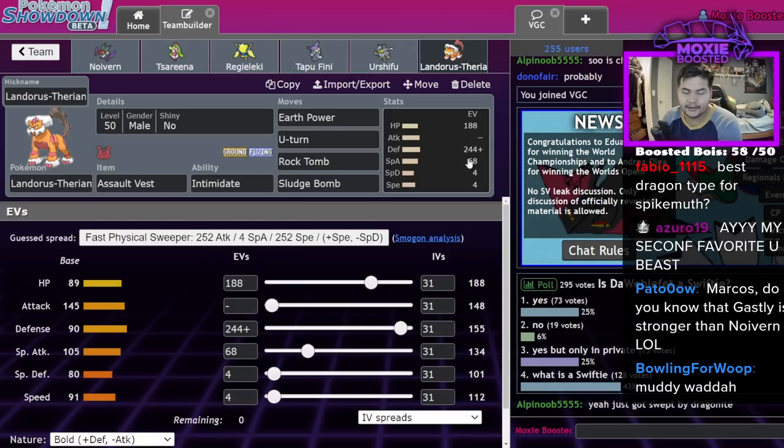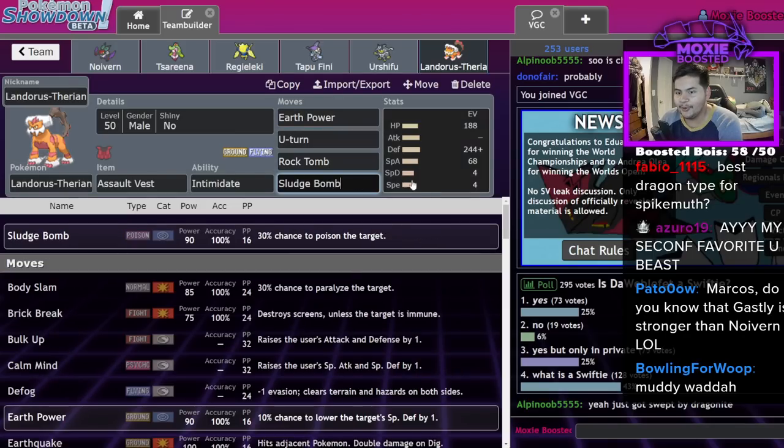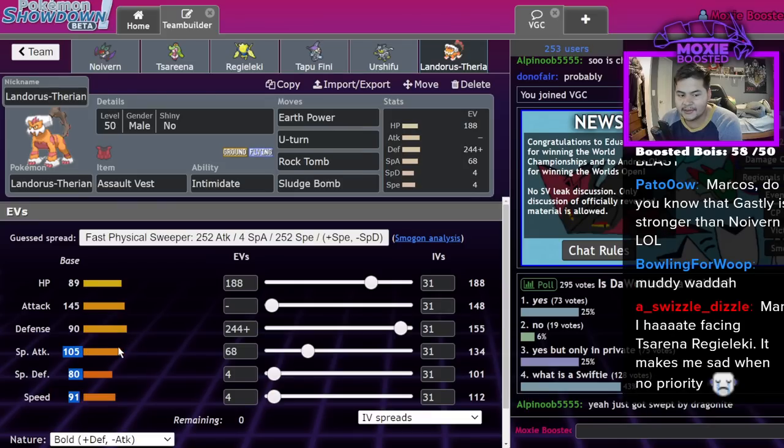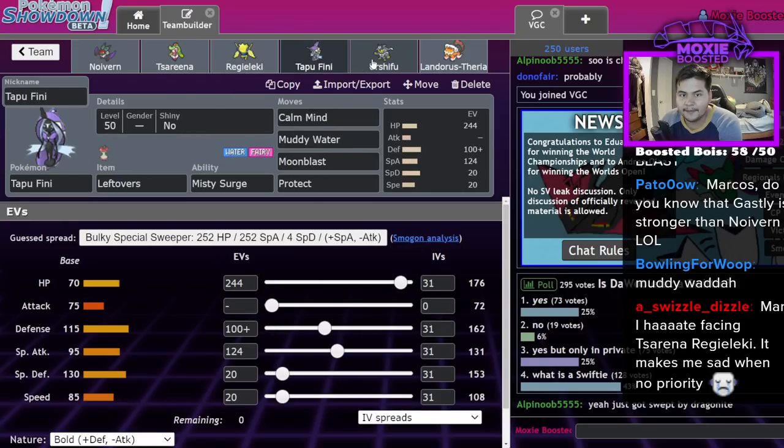Lando-T is able to eat hits from Landorus-I pretty well since you resist Sludge Bomb, you're immune to Earth Power, and you're just a better Lander - you have Intimidate. You have Earth Power, U-turn, Rock Tomb, Sludge Bomb, and you one-shot Naganadel with Earth Power because special attacking Lando-T, if you're not running a Life Orb Sheer Force set, the stats are pretty much the same - only 10 less. It's meant to just be a hard Lando-I and Naganadel answer; they don't have the tools to deal with it. It also eats Surging Strikes from Urshifu Rapid Strike if they're not Jolly, or if they're Jolly without Choice Band or Muscle Band. That's the team.